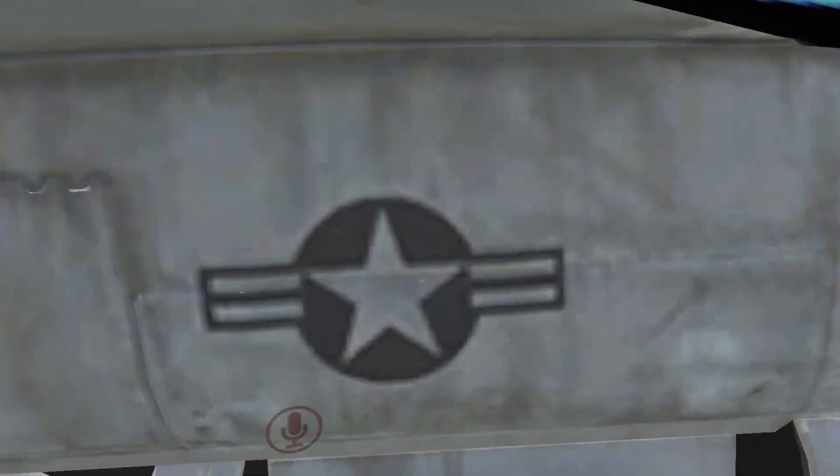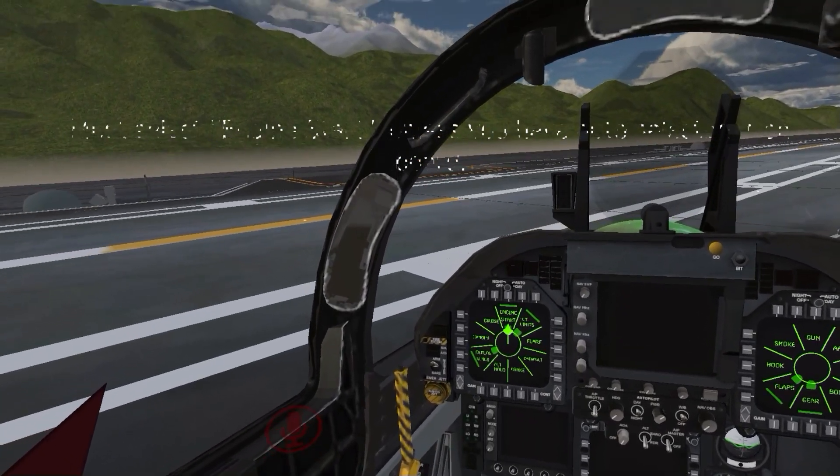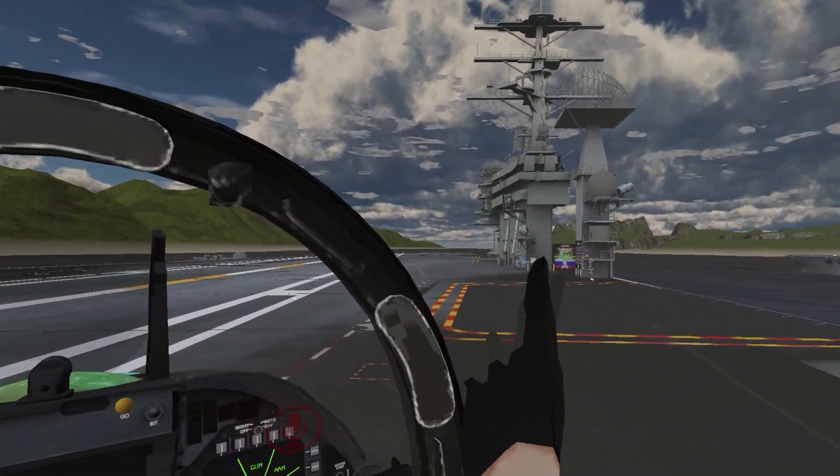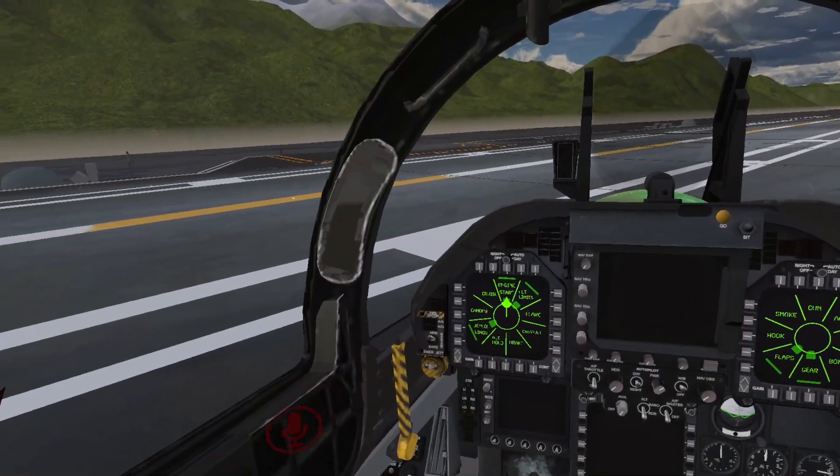When you get into the cockpit, your engine is going to be off, so you have to select engine start and turn it on. Unless the first thing you do when you come in is go ahead and click on the board over there — auto engine start.